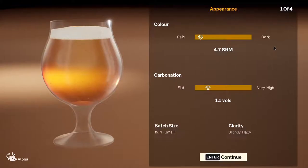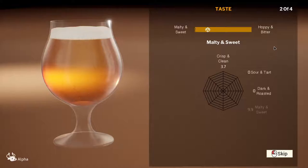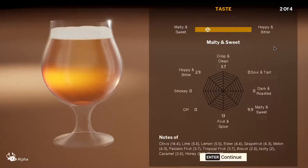It's a little flat — color is pale, which makes sense as it's a pale ale. It's not very carbonated so it's a little bit flat. The batch size is a little bit small and clarity is slightly hazy. It's malty and sweet more than hoppy and bitter — I prefer a little hoppy and bitter to be honest. Crisp and clean 3.7, not soured or tart, no dark and roasted. Malty and sweet 9.9, fruit and spice 13, hoppy and bitter 2.9.